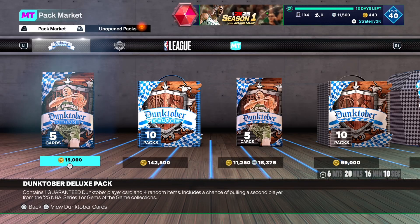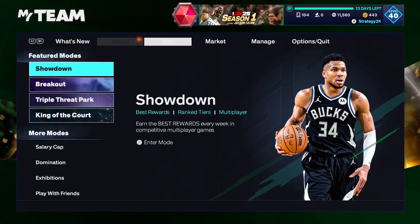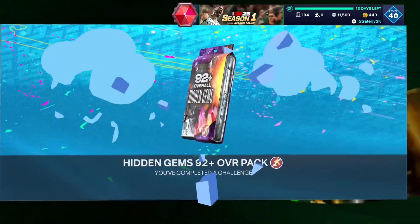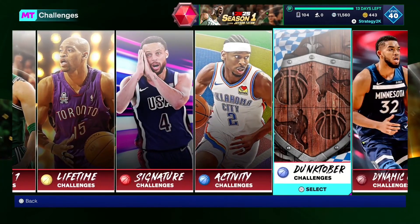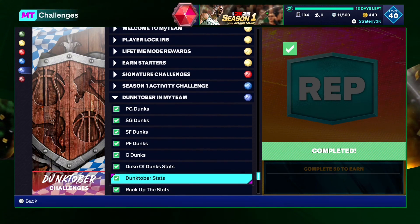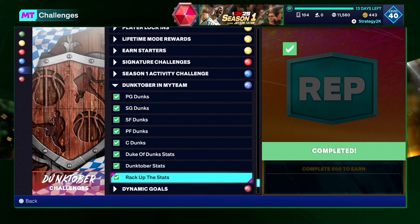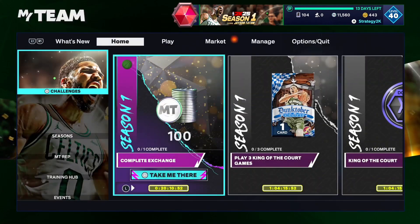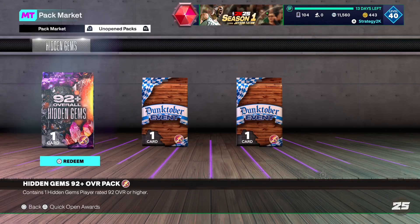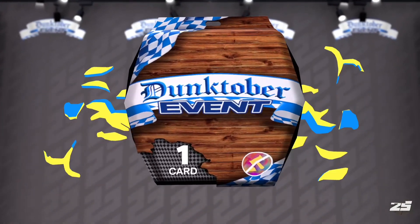There's an event for a free 92 overall diamond card. They also did these Dunktober event packs, which are absolutely awful. If you don't know how to get this pack, you go to your Dunktober challenges and do dunks with point guard, shooting guard, small forward, power forward, centers, then stats with Dunktober stats, and also 500 points and assist reqs combined. It took me an hour and 20 minutes, so very easily done.